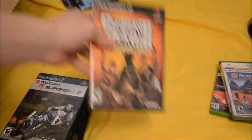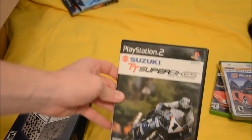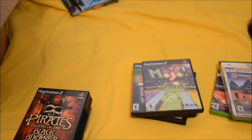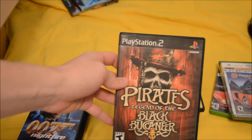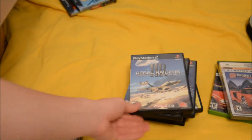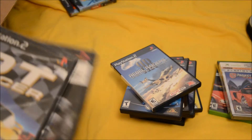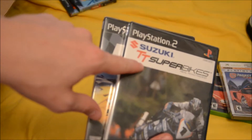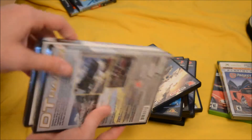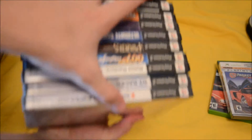Now getting into PlayStation 2: Guitar Hero 3 Legends of Rock — empty case, didn't come with the disc. Suzuki Super Bikes, Puzzle Challenge Mojo, Ultimate Board Game Collection — might keep that, it's got Mahjong, Checkers, Chess. Pirates Legend of the Black Buccaneer, 007 Nightfire, Rebel Raiders Operation Nighthawk. Then I got two sealed copies: DT Racer and Super Bikes A Real Road Racing — both sealed, never been played. It's really cool to find a sealed game even if it's a racer.